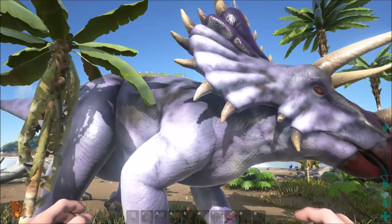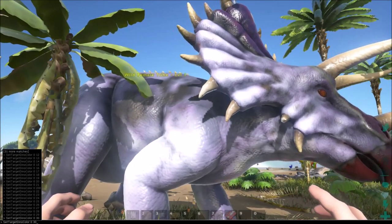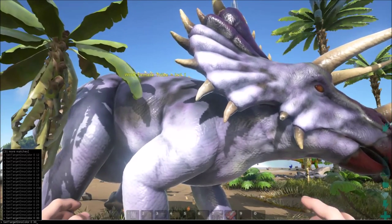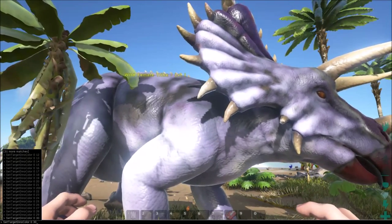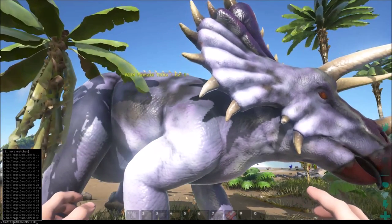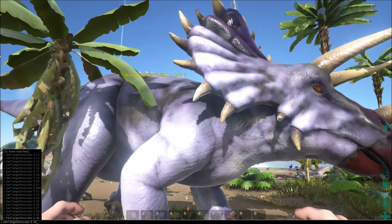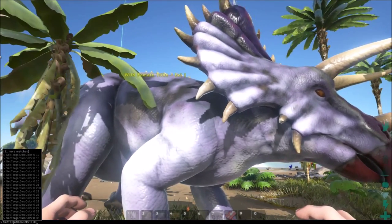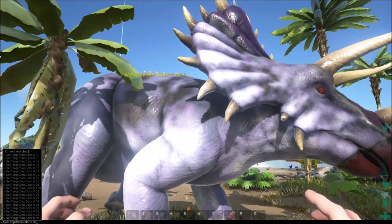Another cool thing is that in my video, when I have the set target dino color command down — space 0, space 30 — the 0 and the 30 you get to change, but make sure there's spaces in between them, otherwise it won't work. You guys can copy it — outline it with the blue or whatever, it might be different on Mac and Linux — then you hit Control C to copy and Control V to paste. I believe that even works on Mac. It might be Command on Mac. That's one way of copying it and getting it into the game because you can't right click in the game and hit paste.